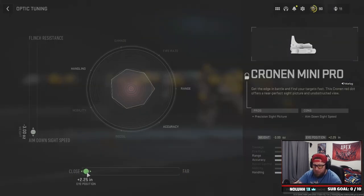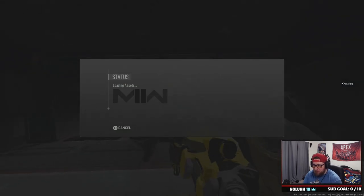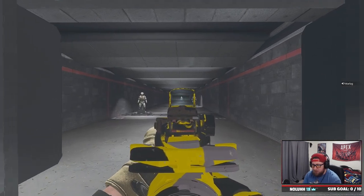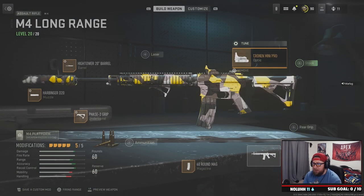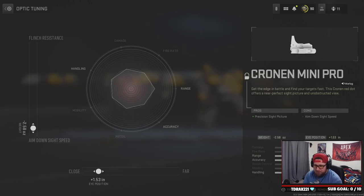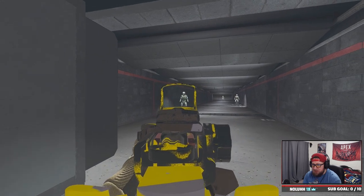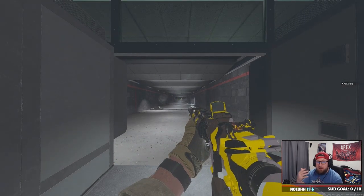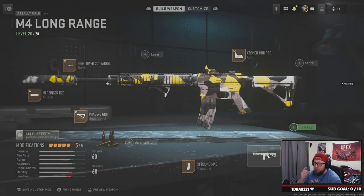The Cronin Mini Pro is tuned max at close range. The reason for this is it makes the picture bigger inside the scope. If you max it out toward far, the scope looks smaller and everything is harder to see. Max out close range and you get a much bigger, clearer picture. It's totally up to you based on what you prefer on your screen.